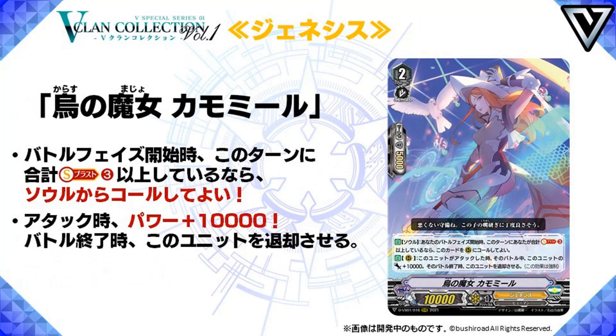And then we go to Witch of Ravens Kaminone. Grade 2, 10k power and skills. Auto Soul: at the start of your battle phase, if you soul blasted at least 3 cards this turn, you may call this to Rearguard. For most Genesis decks, this is kind of guaranteed to happen, so very nice. Second skill, Auto Rearguard: when this card attacks, this unit gets plus 10k power to the end of the battle, and then at the end of the battle, retire this unit — and this ability is mandatory. Of course the main part about this card is that it could call itself from soul, but the mandatory 20k beater that retires itself at the end of battle is actually not much of an issue, because there are ways to put drop zone cards back to your soul. So of course you could repeat this over and over.